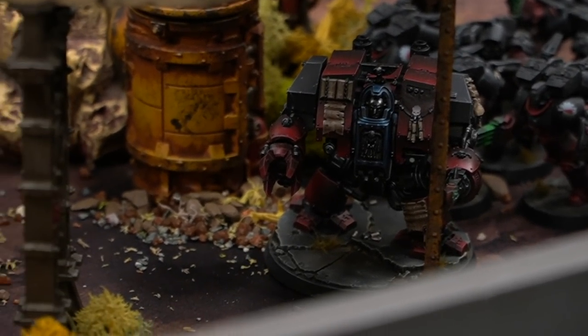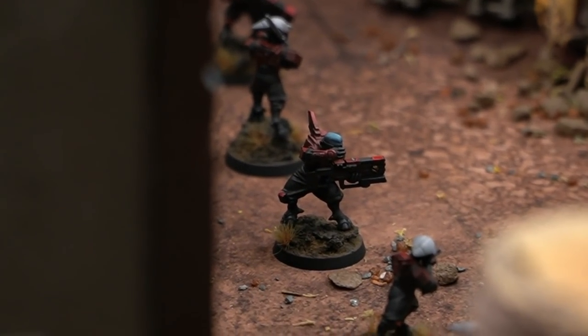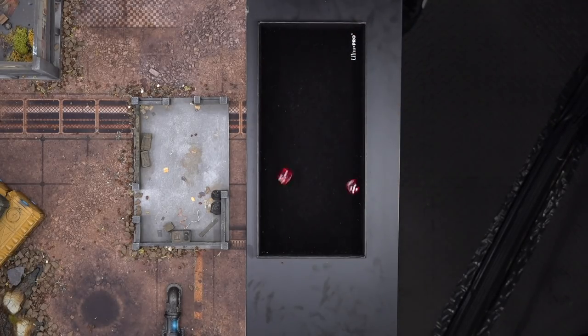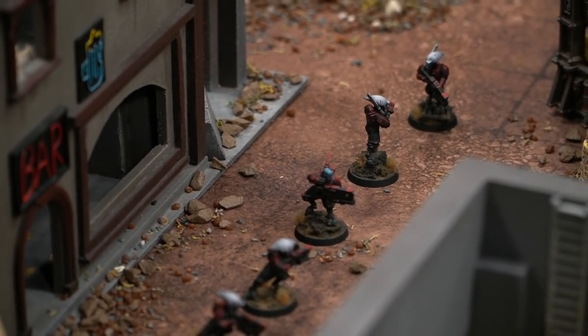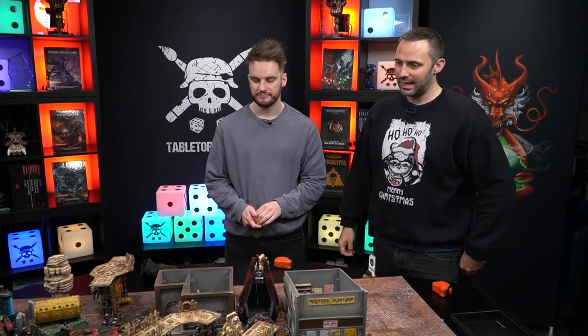The Librarian Dreadnought, having safely descended with Wings of Sanguinius, fires his Storm Bolter into the Pathfinders, scoring two hits, two wounds, and after a five-plus save one Pathfinder is slain. That concludes the shooting phase. There will be charges — we are Flesh Terrors.